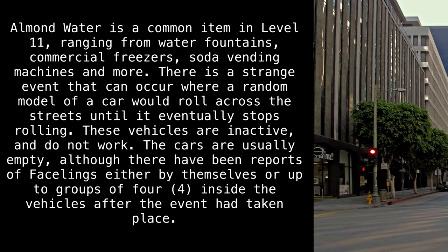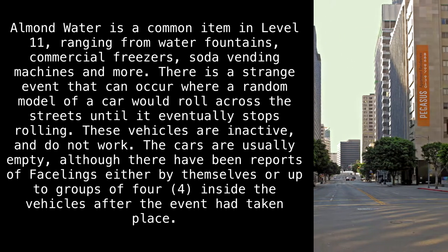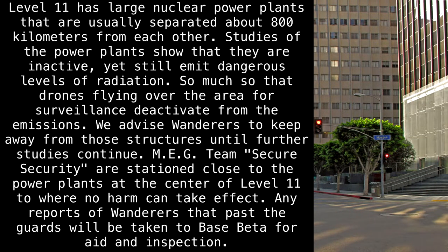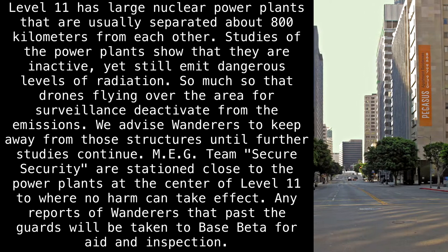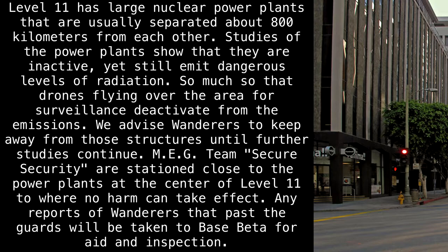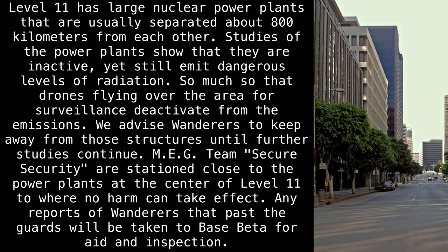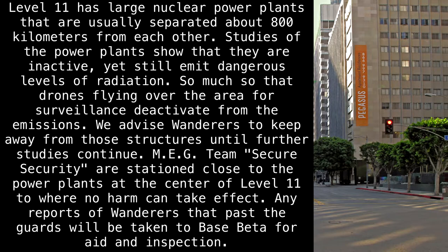The cars are usually empty, although there have been reports of facelings, either by themselves or up to groups of four, inside the vehicles after the event had taken place. Level 11 has large nuclear power plants that are usually separated about 800 kilometers from each other. Studies show they are inactive, yet still emit dangerous levels of radiation — so much so that drones flying over the area for surveillance deactivate from the emissions. We advise wanderers to keep away from those structures. MEG Team Secure Security is stationed close to the power plants at the center of Level 11.